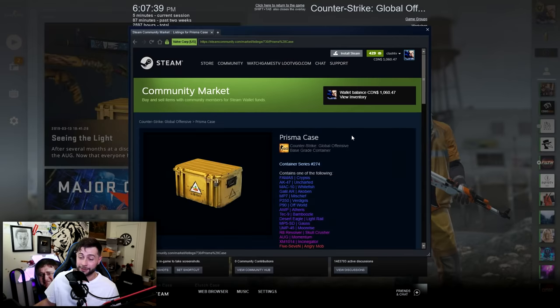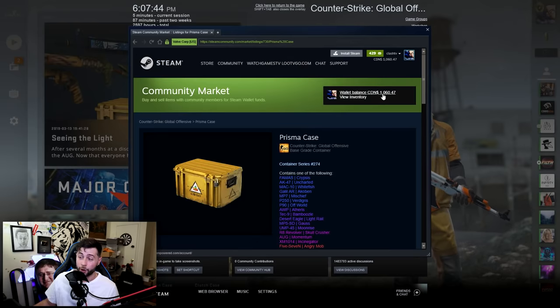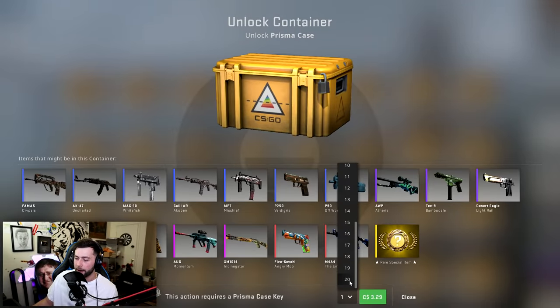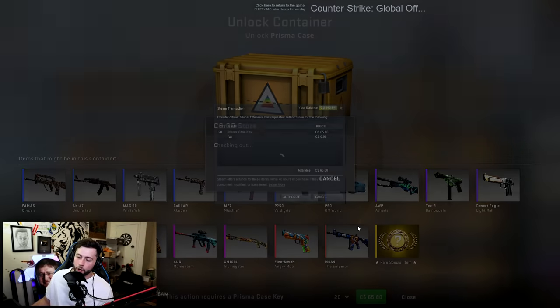A lot of you guys have been asking — the Prisma case at the moment is still about five dollars Canadian, which means five hundred dollars will go into just buying the cases. I'm going to go with 6.90 and buy 100. With the Steam market it always buys the lowest. So we're gonna spend roughly around 600 bucks. We can do batches of 20, five times, equals 100. Every time we open 20 we're spending about $150 for the cases and keys. I hope I brought enough money.